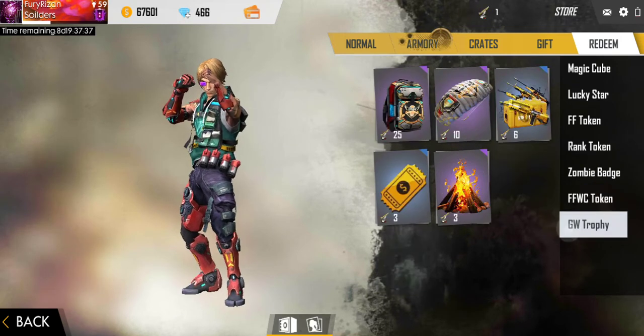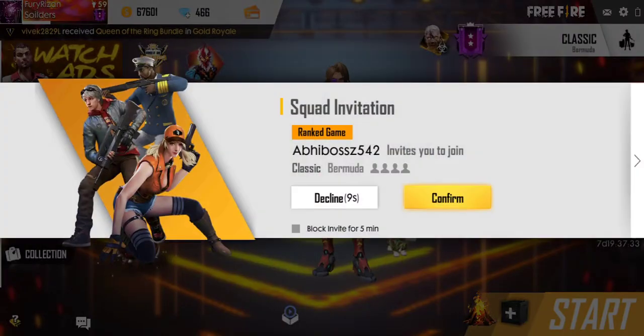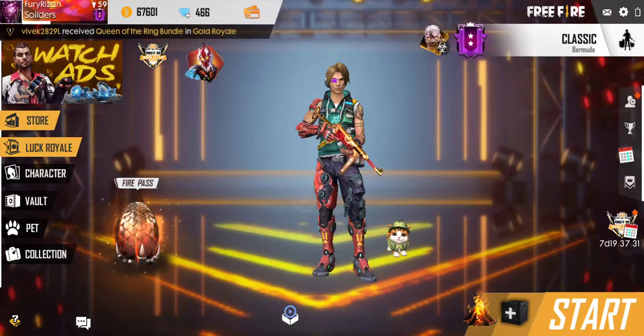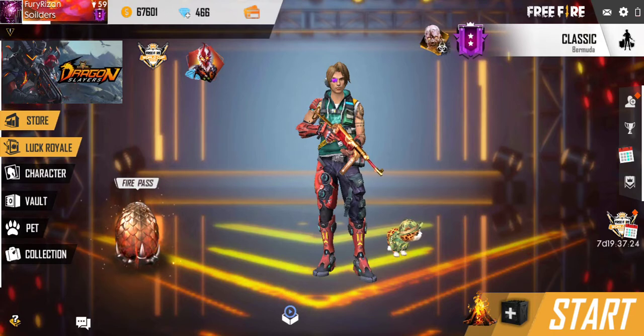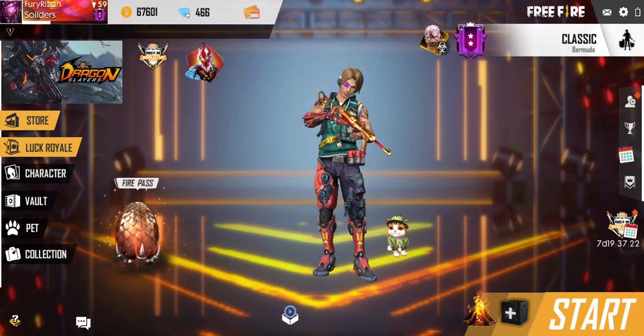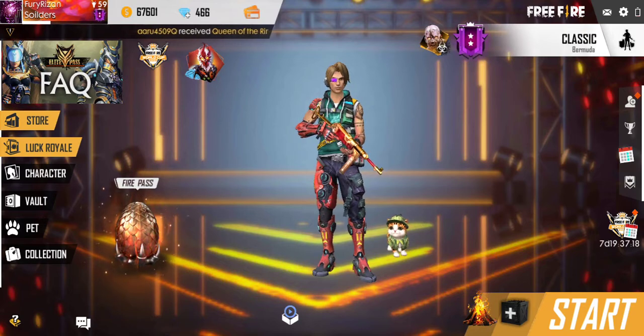So this is the trick to get GW trophy badges — you guys need to play squad mode, and by playing squad mode you can get that GW trophy. Hope you guys enjoyed today's video. Leave a like if you did and subscribe to my channel. I'll be posting more upcoming updates inside Free Fire in the future, so stay tuned. Goodbye, peace out!